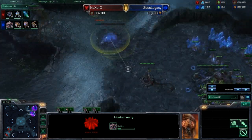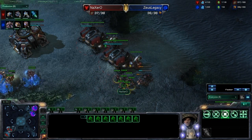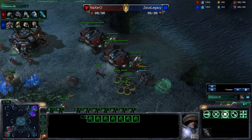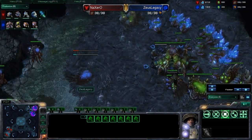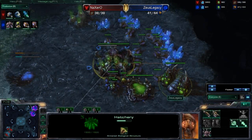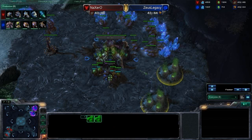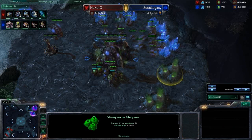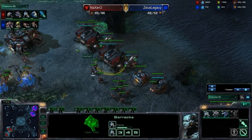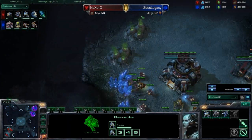We have a macro hatch now for Zeus Legacy going down, only one spine crawler. A bunch of marines for Nick Zero — doing normal standard stuff, now getting combat shield and stim. Three more marines are going to pop out. Zeus Legacy is getting a Baneling Nest. Still not getting that lair tech, now finally mining gas. Is he going to get any more extractors? Is he going to transition into Mutas? Because Ling-Bling-Muta is a very effective tactic against Marine-Tank, if executed properly. He still has not taken the extractors at his natural yet.